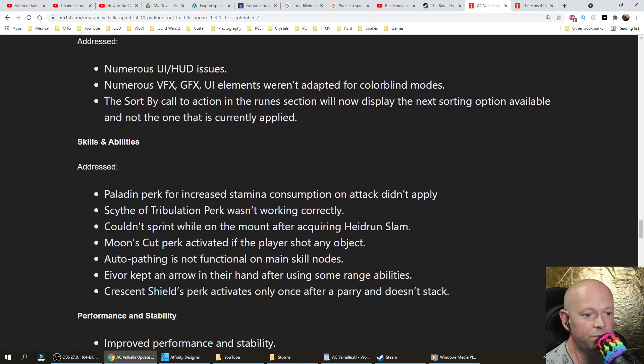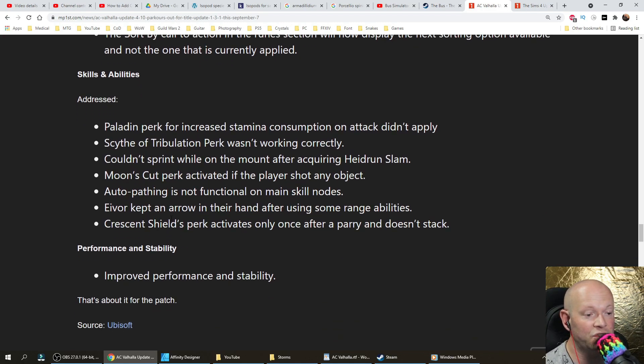Skills and abilities fixes: Paladin perk for increased stamina consumption on attack didn't apply. Scythe of Tribulation perk wasn't working correctly. Couldn't sprint while on the mount after acquiring Hadron Slam. Moon's Cut perk activated if the player shot any object. Auto-pathing is not functional on main skill nodes. Eivor kept an arrow in their hand after using some range abilities. Crescent Shield's perk activates only once after a parry and doesn't stack.